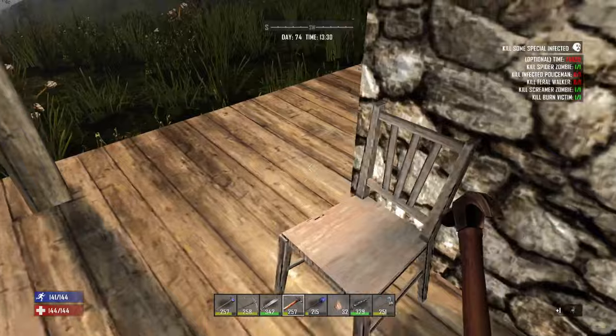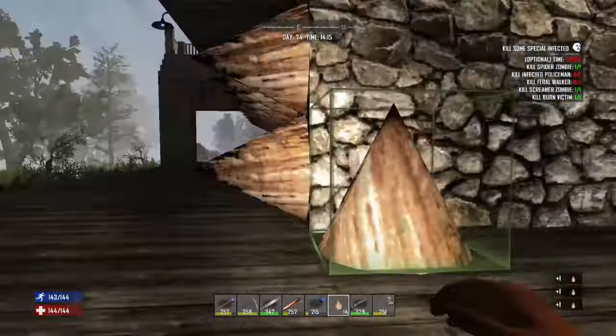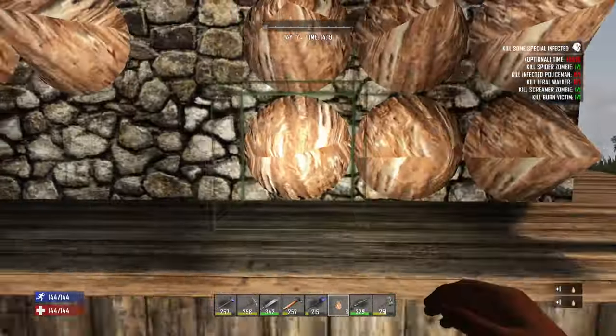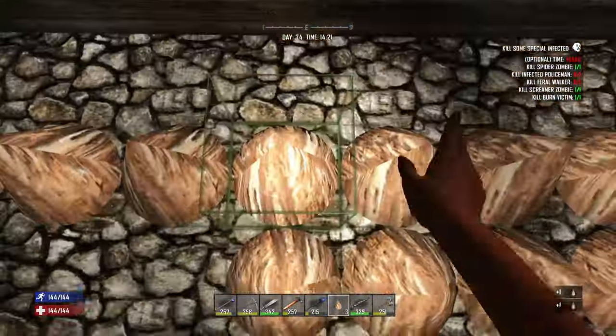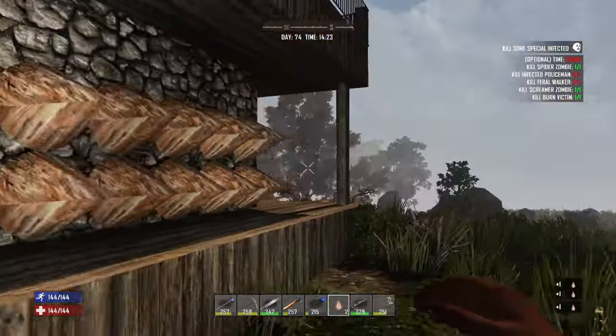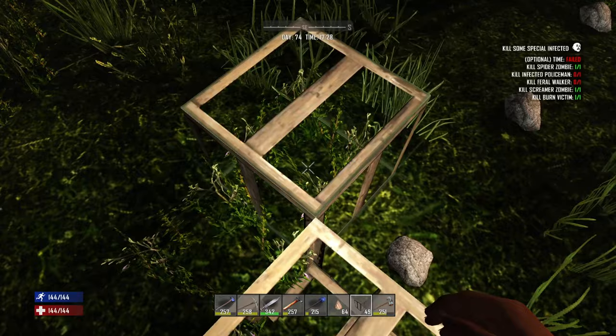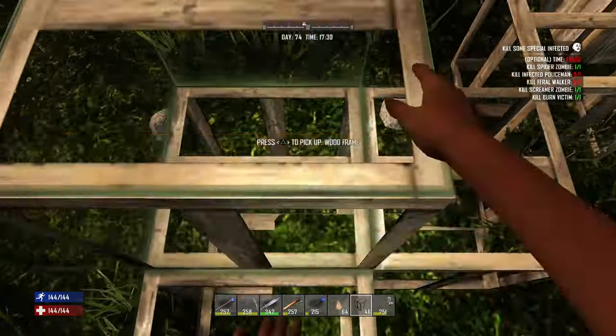Now what we'll do is actually put the spikes all the way around the outside of this cobblestone layer, so they've got to go through the spikes, taking damage all the way through and smashing through those upgraded spikes. Really, the bottom floor should already be pretty darn tough.